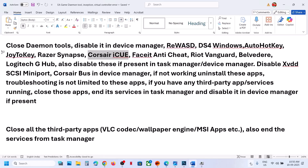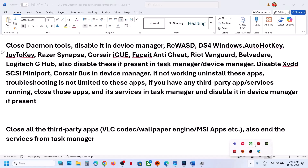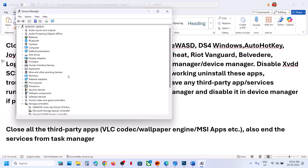Also close Razer Synapse, Corsair iCUE, FACEIT Anti-Cheat, and Riot Vanguard if they are running — right-click and exit, or use Task Manager to end them. For Logitech G Hub specifically, you'll need to end it from Task Manager as well.